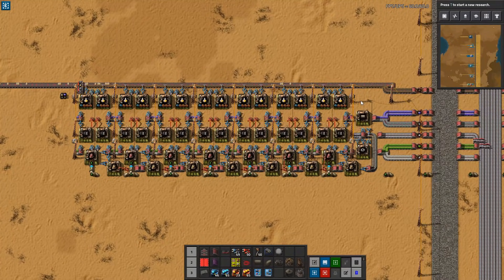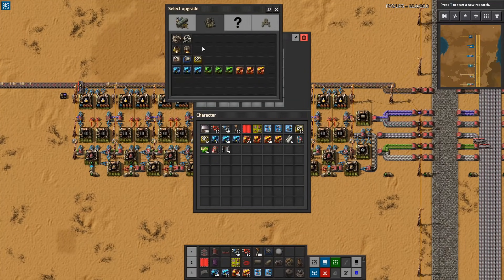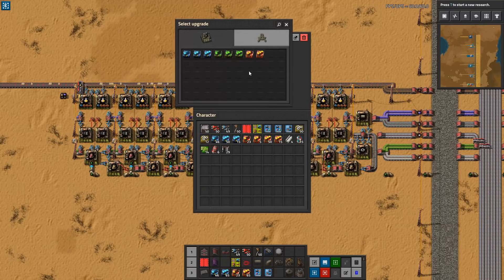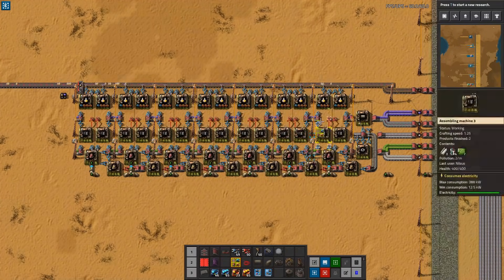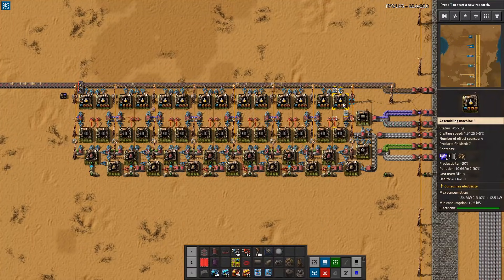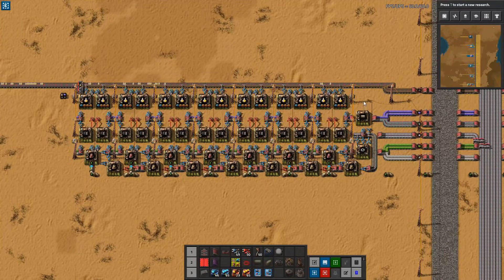Eventually when you get better modules, I would highly recommend upgrading to them. With better modules, they are now slightly faster but also have 30% productivity — this makes a big difference. Whether you also want to do this for your robot frames depends upon whether you have enough modules and enough power to keep it going. And now on to production or purple science.